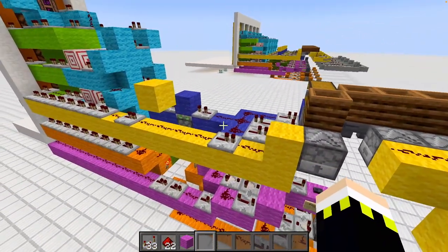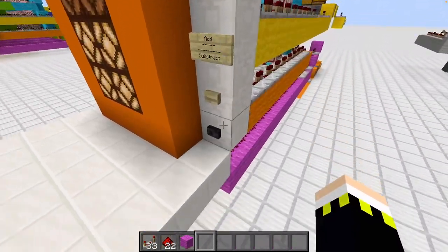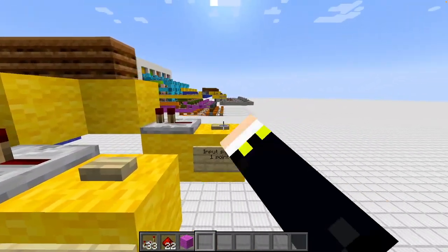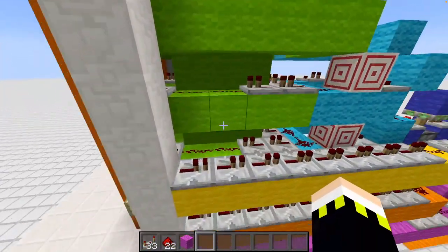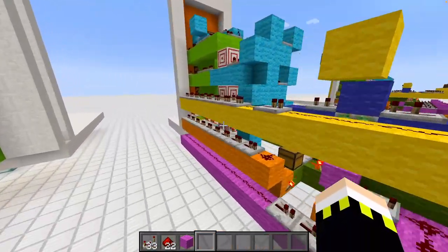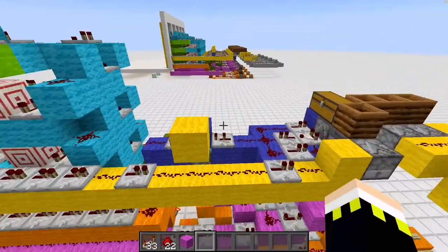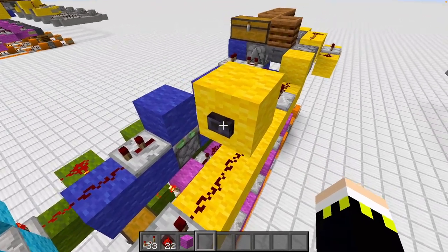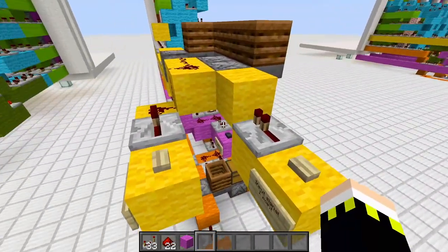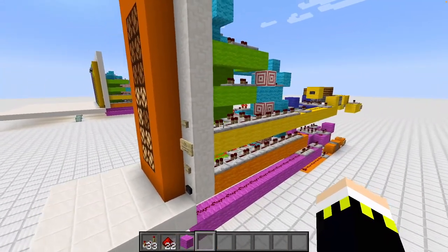Tristan specifically asked for manual and automatic point-adding, which is why we have this interface on the front and also one on the back. From the front we can add one point, and from the back we can add two points with one click. You might ask: what if the person at the front and the machine at the back press simultaneously? Wouldn't the system detect it as one single input and mess up the score?